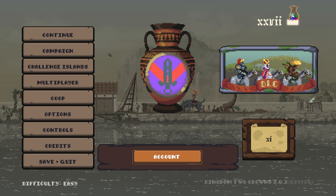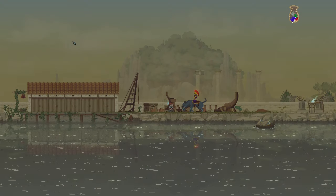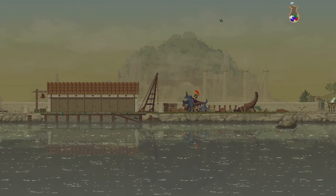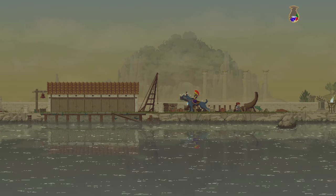Alright, welcome back everyone. We are back in Kingdom Two Crowns: Call of Olympus DLC. It's been a quick minute since I previously played but we're going to try to do a bunch of recordings in this session. We are on the top left island, and I figured out how to catch the golden stag deer thing, so we're going to go ahead and try to do that.